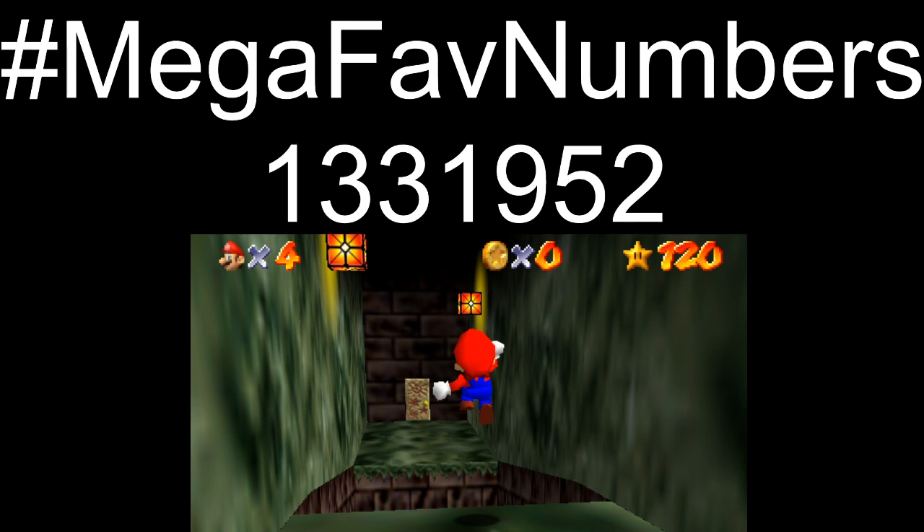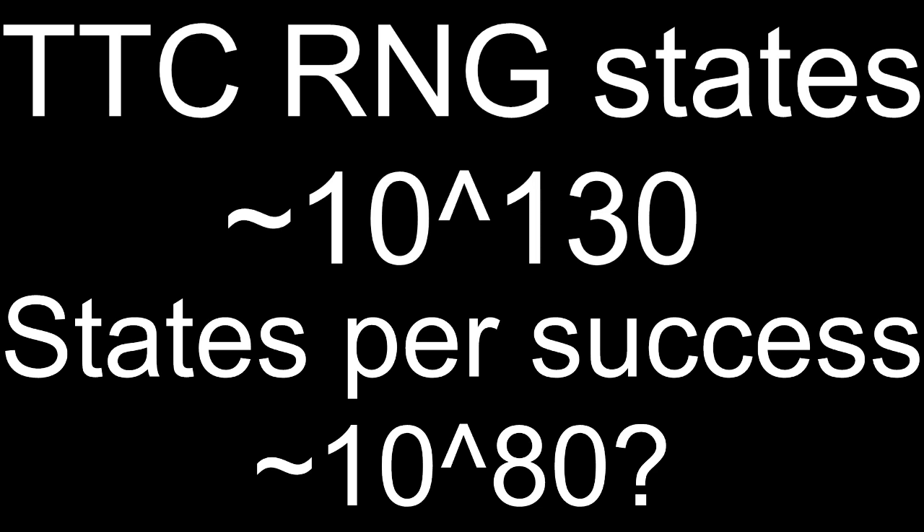Now before we get to my mega-favorite number, I first want to go over some honorary mentions, because there are a lot of interesting large numbers in the A button challenge. The number of possible RNG behaviors inflicted on a clock over the course of 1,000 frames if Mario doesn't make any inputs — this number is estimated at around 10 to the 130, and its possible application is to decide whether a setup called Random Clock Petro Spot is theoretically possible or not. The number of states you'd have to test in random order until you'd expect to find one that works is estimated at around 10 to the 80, though it vastly depends on several aspects of the desired setup that are still unclear. Also of note is the number of states you'd have to test to find one where a moving clock stands still for 1,200 frames — this number doesn't have relevance anymore, but it started off the idea with the random clock arrow spot.